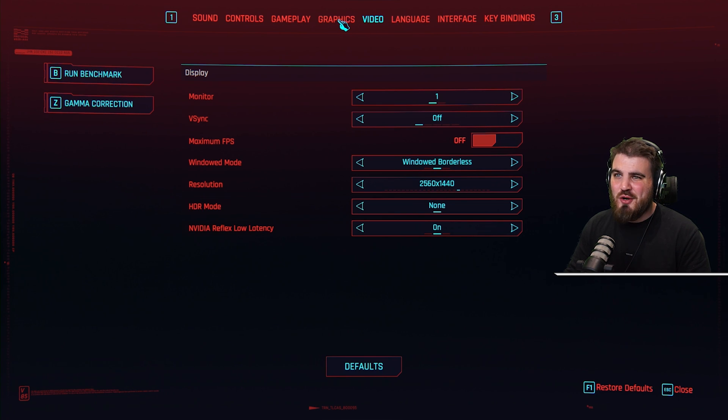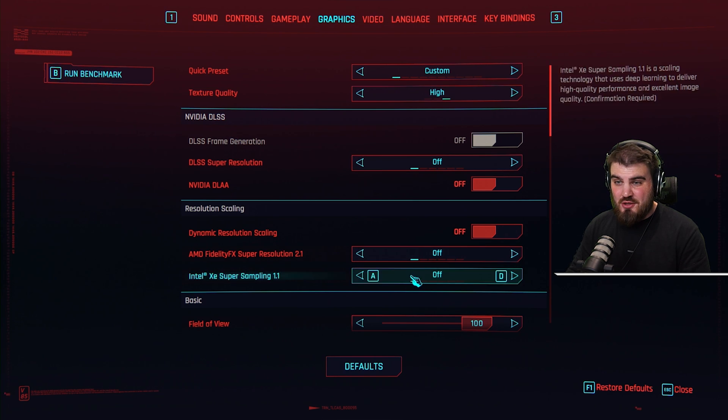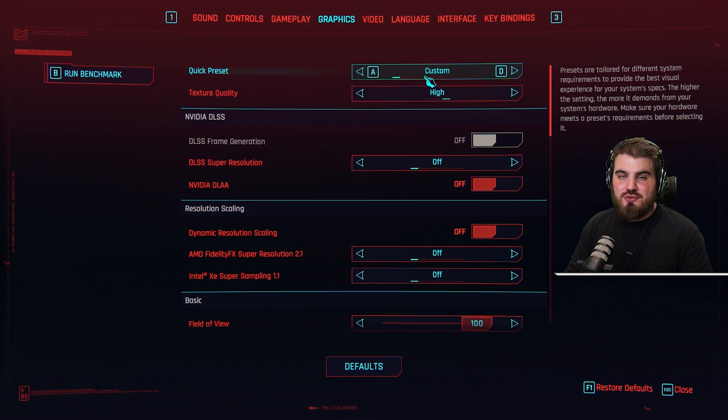Now time for the fun stuff — let's move on over to the graphics tab. Quick preset: you can just leave this at whatever it's set at. As soon as we start changing things, it will change to custom automatically.